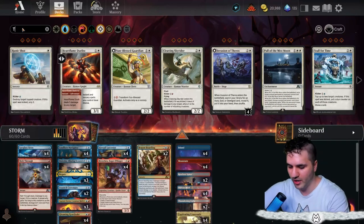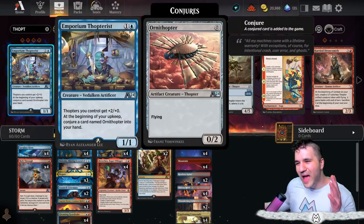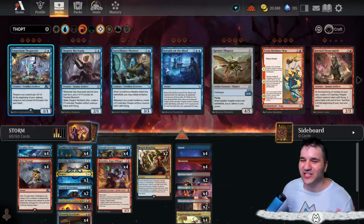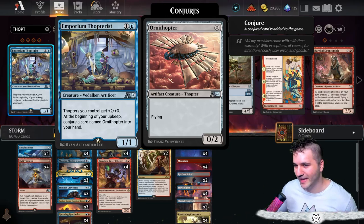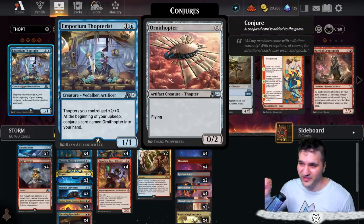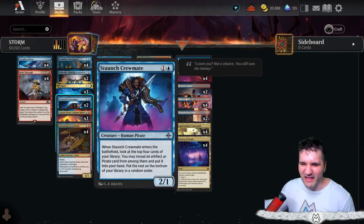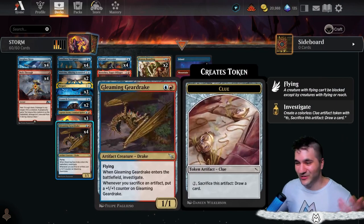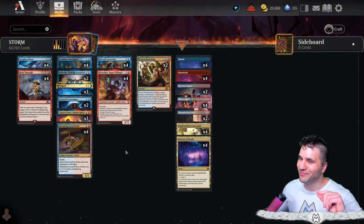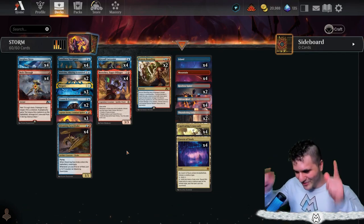I'm a huge fan of Thopterus — I'm not running it here, but you probably can. I've been putting it in almost every deck. If you want to make this deck most competitive, just run it. But we're giving it a little break and highlighting some other two-drops today. This is the pirate deck — we're running pirates with Gleaming Gear Drake, so that's pretty much the gist.